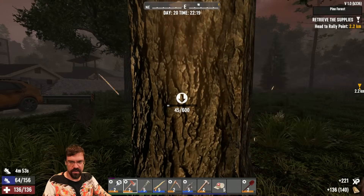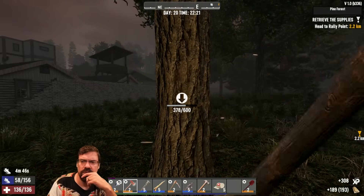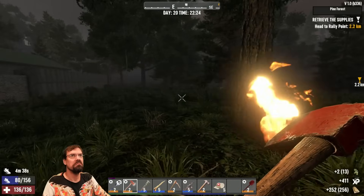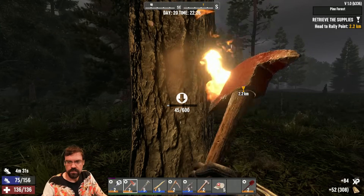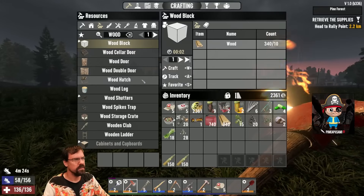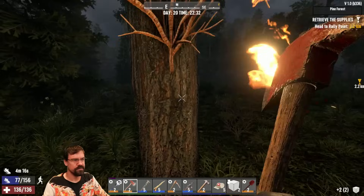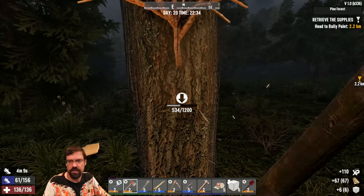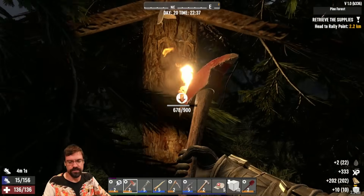Some zombies do attack the block and wood breaks fast. Build a larger ramp or they'll destroy it. Build a carousel to ride for the zombies so they don't destroy your base — that's good. Sounds smart, yeah.